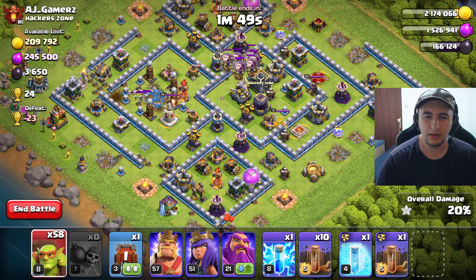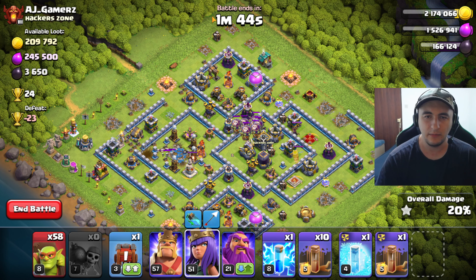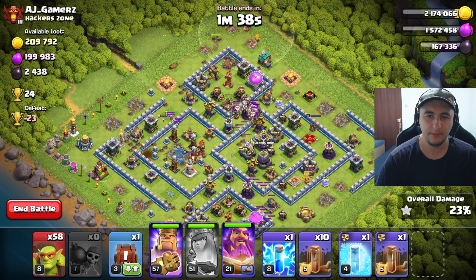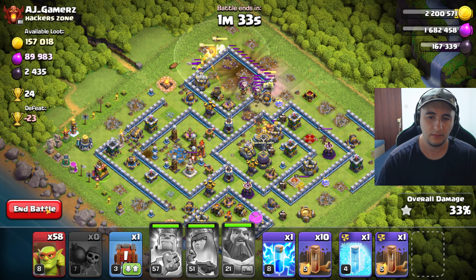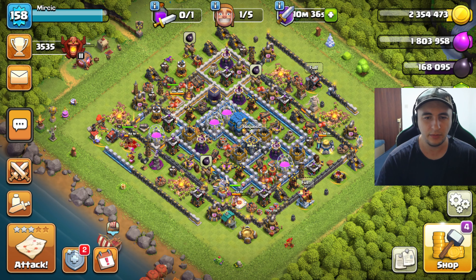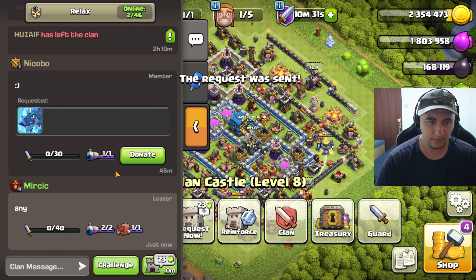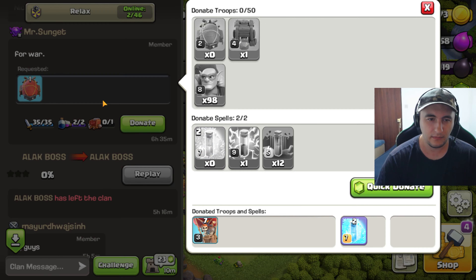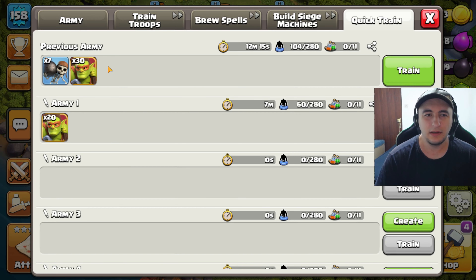Dark elixir. I guess I can aim with an arrow if I can — I mean, I hit it though, a little bit. I'll take it. Eight trophies is not too bad. So just waiting for the blimp here and we got to the donation.